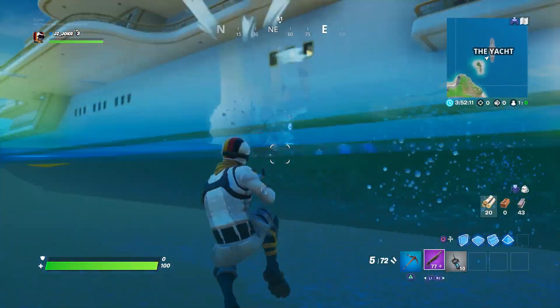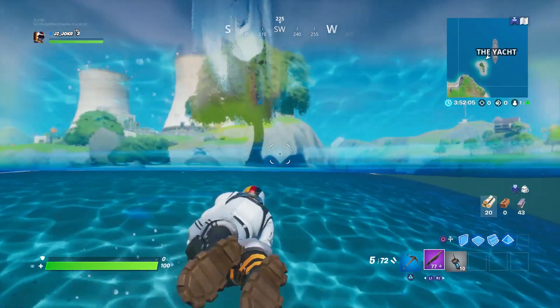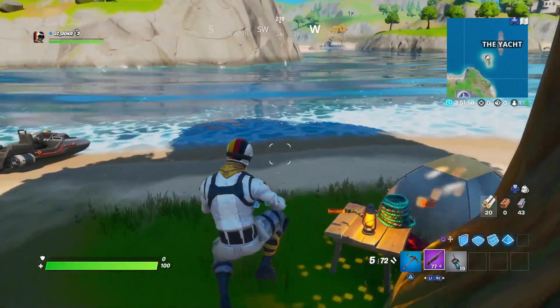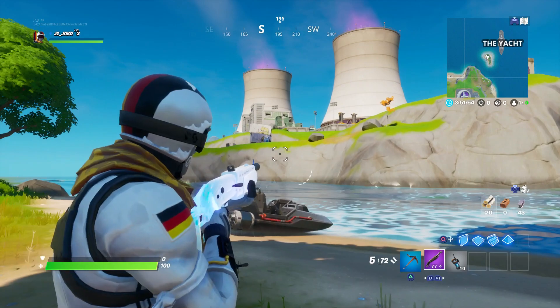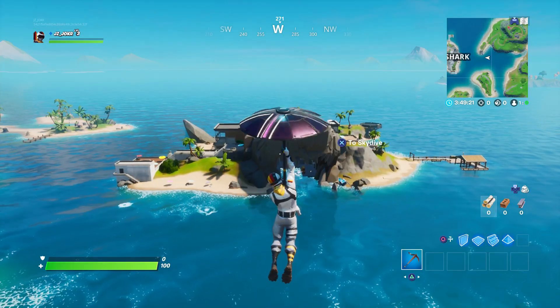It has some good transportation — some boats in the front — and in the vault you can go in the porta potty and get sent out back to the mainland. It also has a respawn van right next to it. Overall, pretty good spot. I think it's going to be a good spot to land in the future. Unless you're looking for a lot of action, then I would suggest maybe the Agency or the Grotto. But yeah, right now it's looking pretty good.